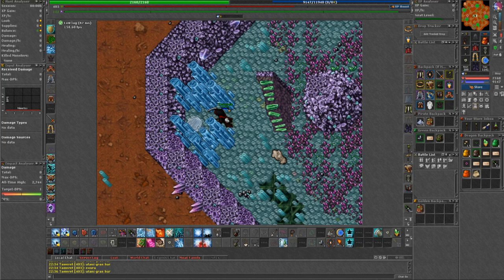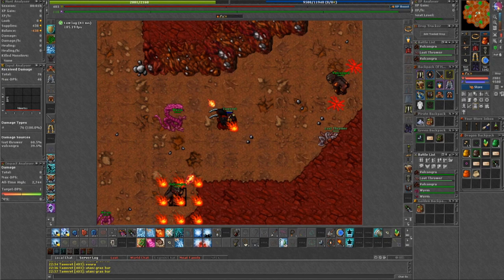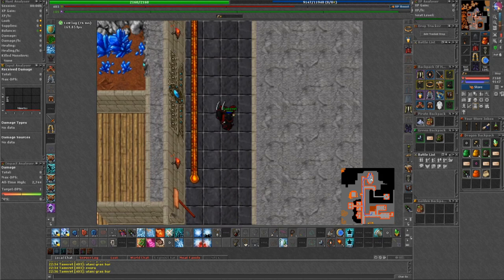Hello Tibians. On this week's schedule, a kind of forgotten hunting ground, never visited on low populated servers — while this spot is actually still a decent place to hunt at. If you know how to hunt, you can still amass great pulls here which will only benefit your experience per hour. Welcome to Lower Spikes.